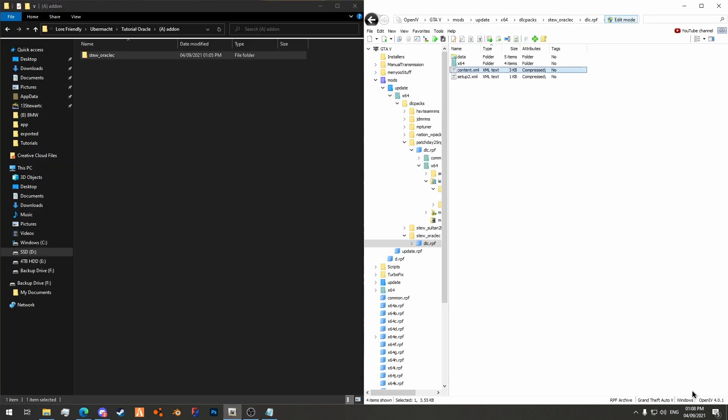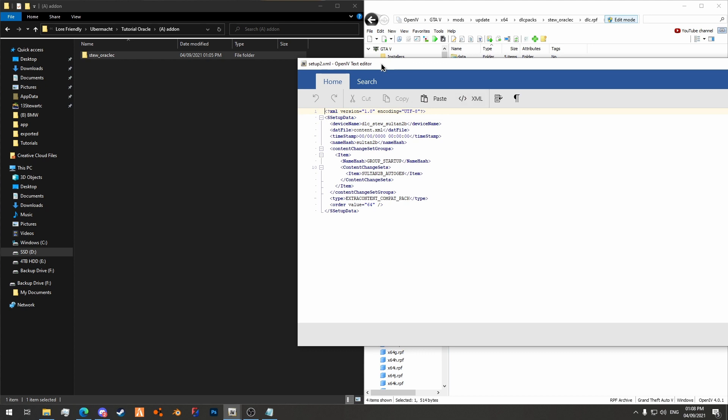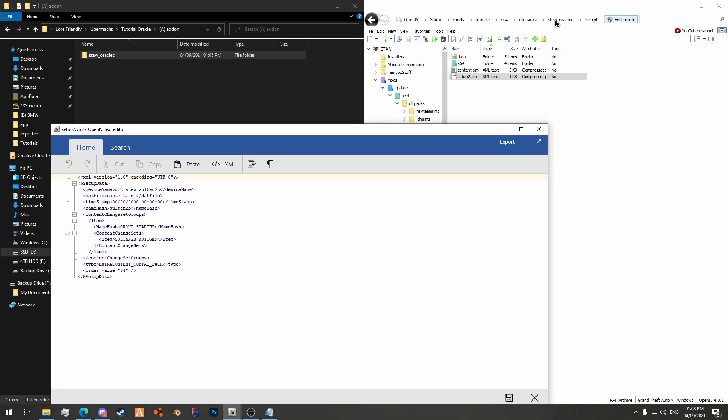Then we go to setup2.xml — it's the same process again. You can see up here it says stu_sultan2b, so we need to change this to oraclec. This one is just the model name, so oraclec. Then the autogen, which should be the same as the one inside content.xml — oraclec — and then save.